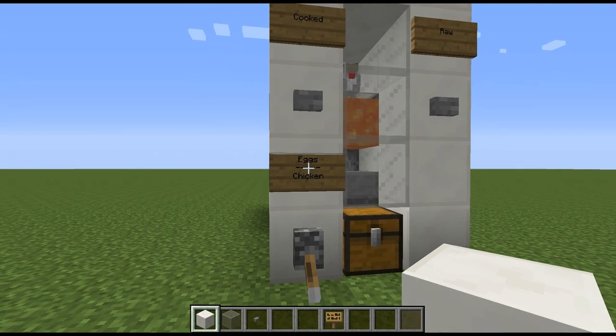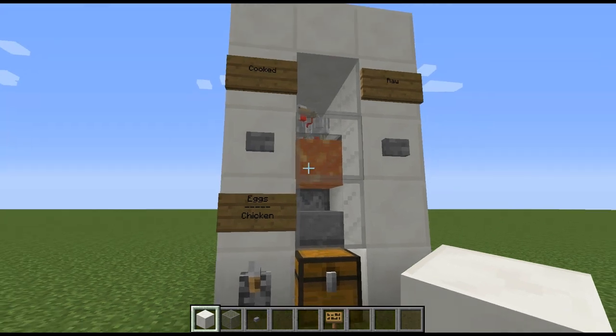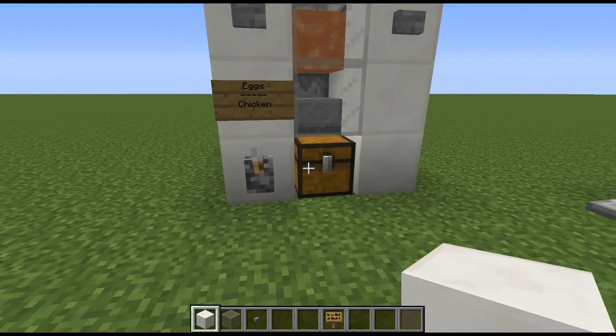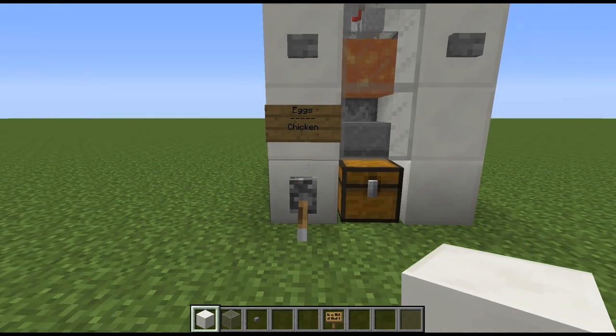The last thing you want to add is a sign for eggs or chicken. In egg mode, the eggs will just come straight down into your chest — great for practical jokes and stuff like that. Or if you want chicken, then there it is.